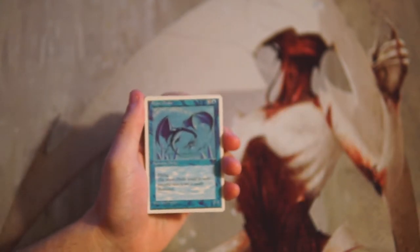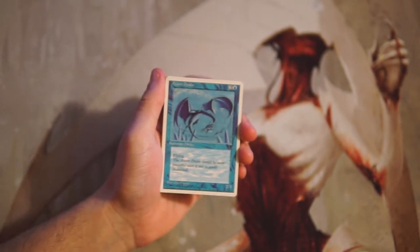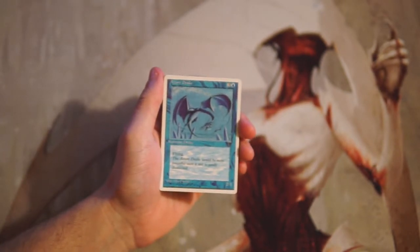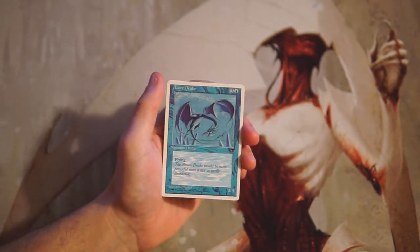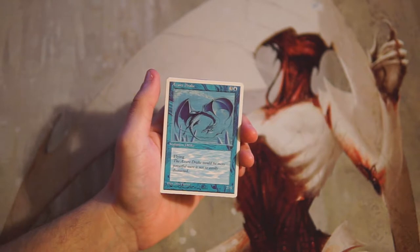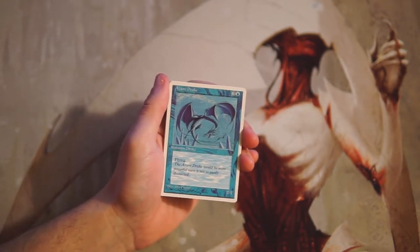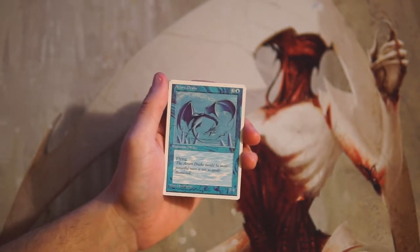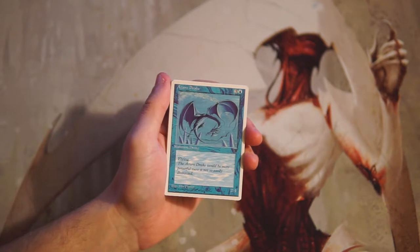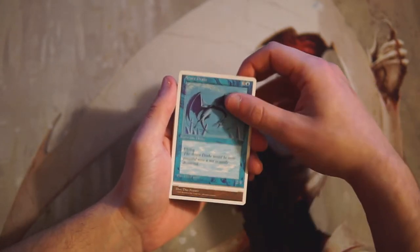We start off with Azure Drake — three and a blue for a 2/4 flyer. Pretty straightforward card, but blue white flyers are always good. It's not amazing; it's a 2/4 so it's got a big butt, which means it'll hopefully survive combat pretty well, but it's not going to be dealing too much damage at only two power. Still, I think it's a serviceable flyer.